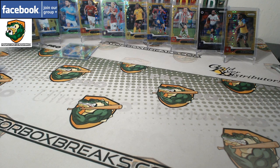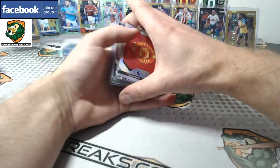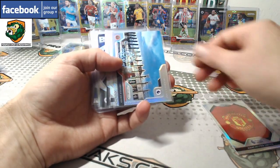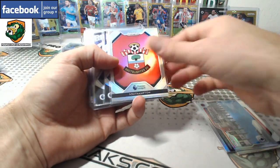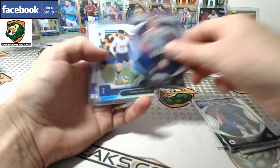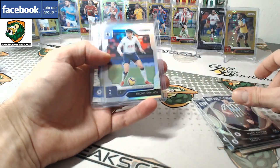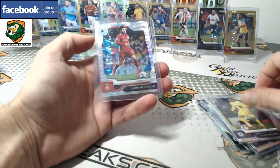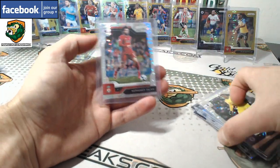Some other notable cards: you've got a Man U club logo, Sheffield Stadium, Southampton logo. Brilliance of Evans, Pedro, and Richie. You've got a Minsun Silver — nice one. Pookie Silver, Rookie Silver, and an Odoi Rookie Parallel, and a Salah Parallel.